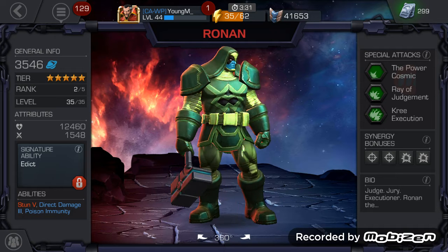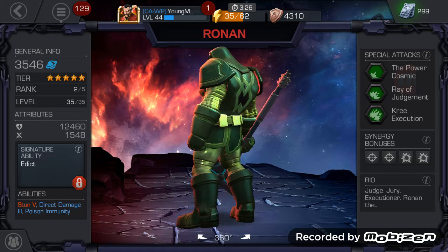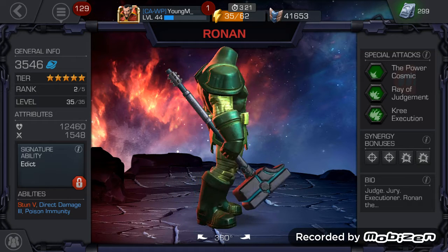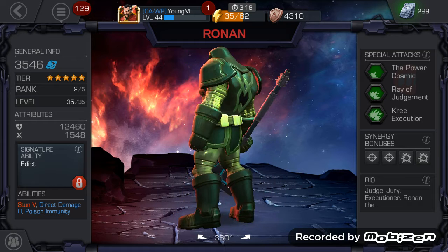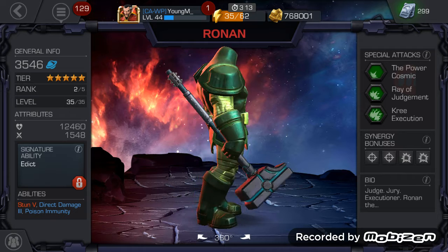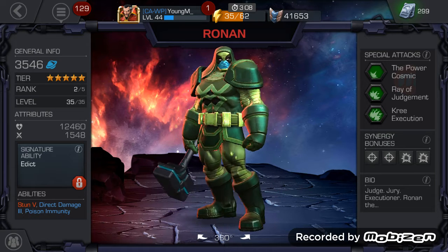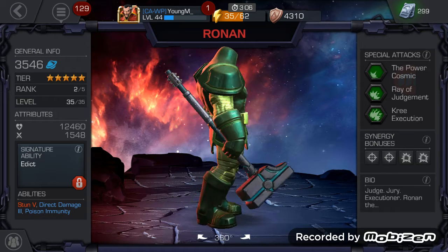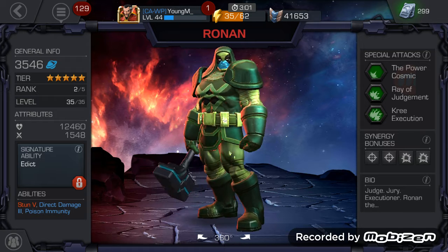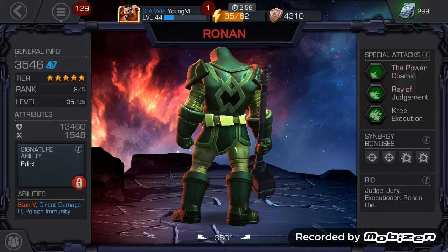He's actually a rank 2 level 35 Ronin, which is awesome. He literally looks like a 5-star — he has 12,460 health and rank 2 damage of 1,548. That's a lot. He's a cosmic character and his PI right now is 3,546. He's a tier 5 character, obviously a five-star, at rank 2 level 35.